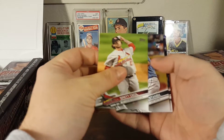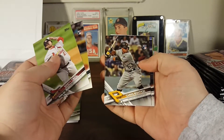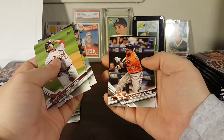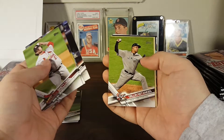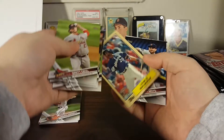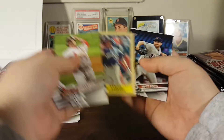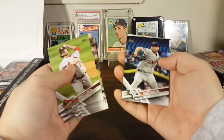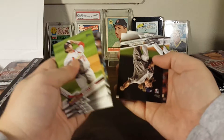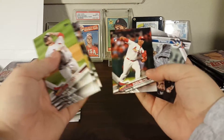Brett Cecil, Ryan Stenek rookie, Chris Bostick rookie, Carlos Beltran, Dillon Batonsis all-star game — there we go, there's an insert. Louis Brinson rookie card, 87 style. Matt Boyd, Josh Hader rookie, Alex Reyes rookie.